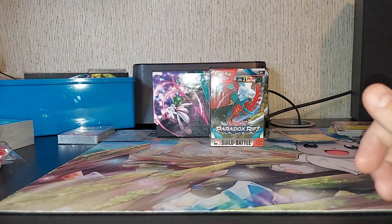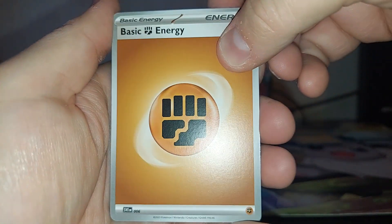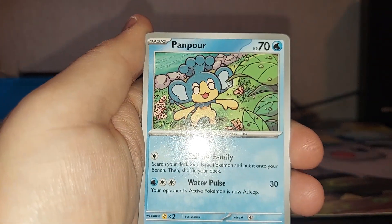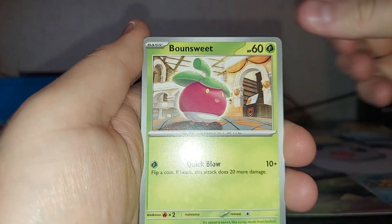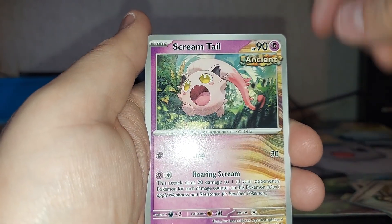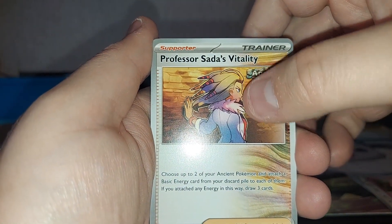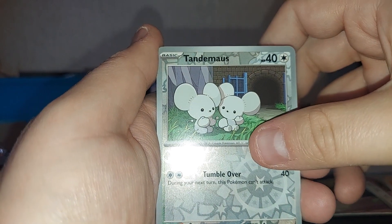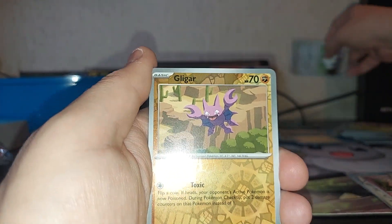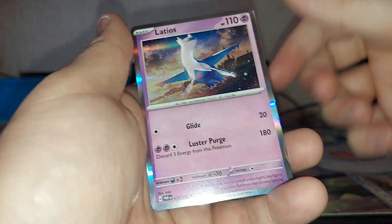We don't have to buy these things anymore — less stressful shopping now. Fighting Energy, Phanpy, Bounsweet, Pheromosa, Apalm, Rika, Scream Tail, Professor Sada's Vitality, Reverse Tandemous, Reverse Gligar, and a Latios Holographic. We got like nothing out of that box except the promo that we needed, so again, can't complain.